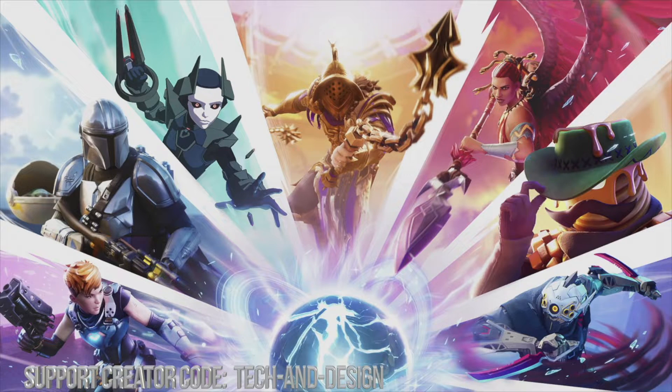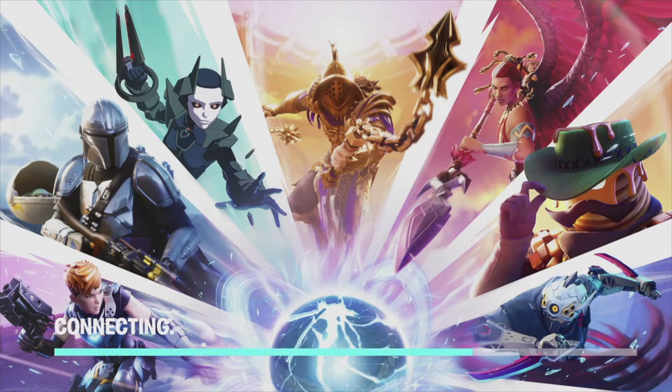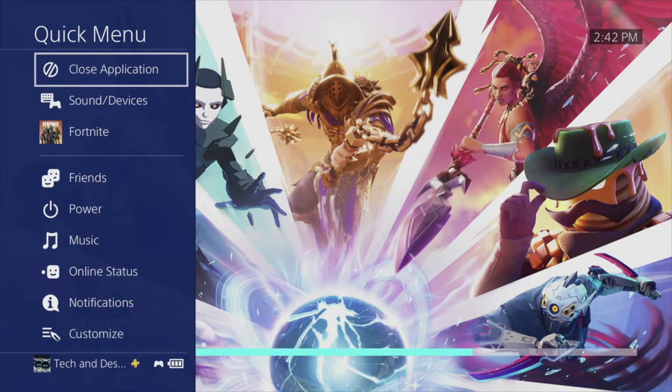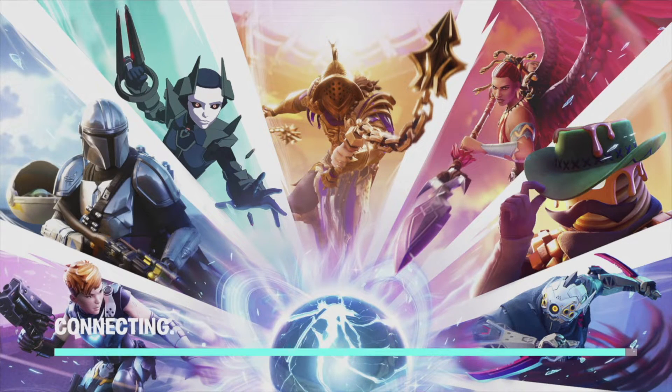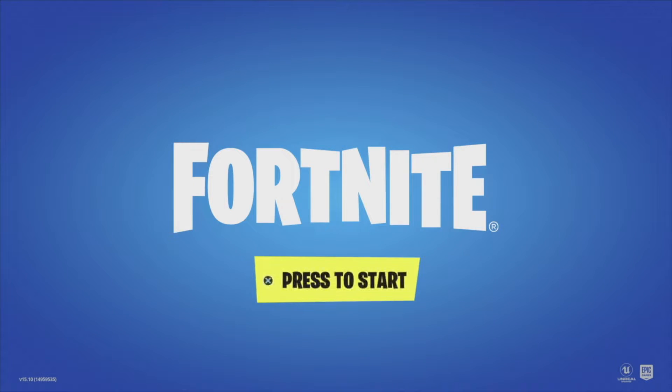Make sure Fortnite is fully closed. Some of you leave Fortnite on all the time — that's when glitches happen. To fully close any game or app on your PlayStation, just hold down the PlayStation button in the middle of your controller. You'll see a 'close application' option — use that. It's not good enough to just press the PlayStation button and get out of the game — fully close it, then open it again.